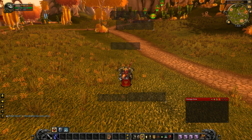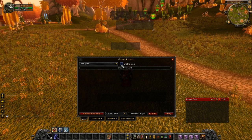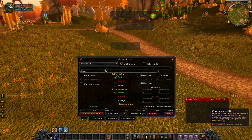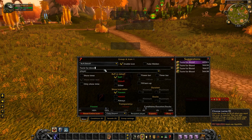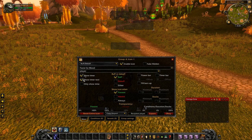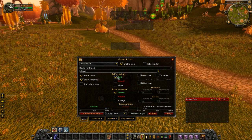The first thing we're going to configure is Taste for Blood. You enable icon and click down on buffs and debuffs. You want to type in Taste for Blood, click on one of those off to the side, and hit enter. You want to show the timer on this, and we're tracking it on our player which is us. We also want to make sure we check that it's a buff and that we want to show when it's present. So we hit okay.